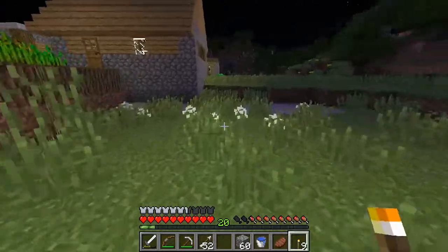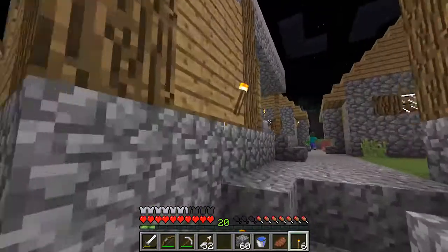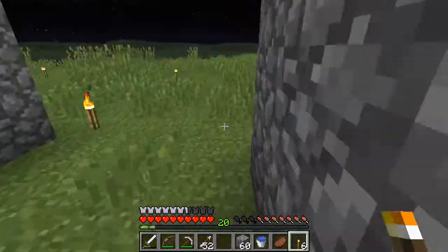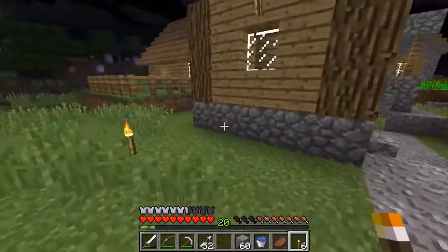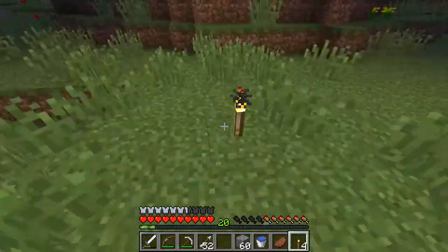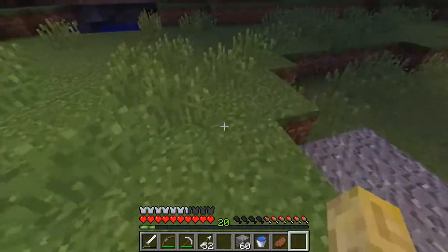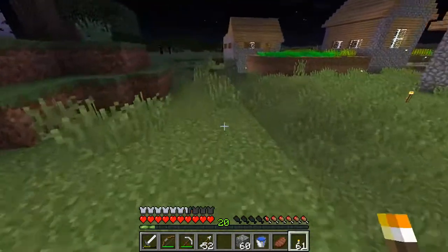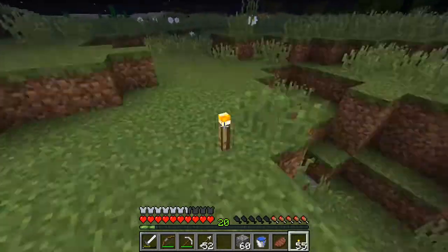If you're wondering why these zombies here are not bothered with me, it's because they're too busy looking at these guys in here. They're too concerned about getting into them, so they're not concerned with what I'm doing running around trying to light up the place. There's a bit of a safety area. I know this is not a very nice torch grid — it's rough, it's dirty — but it's going to leave less room for the mobs to spawn.